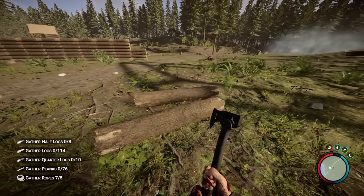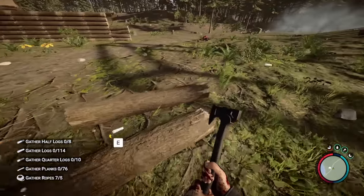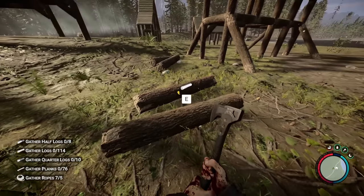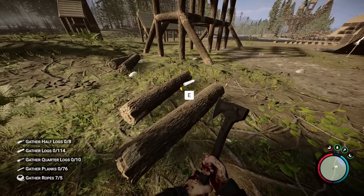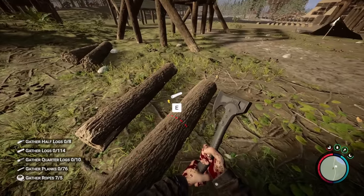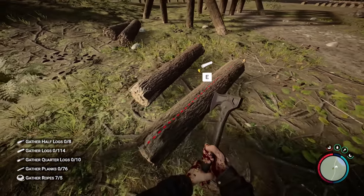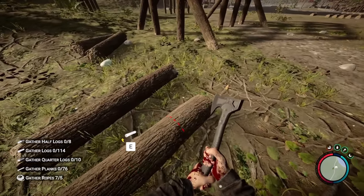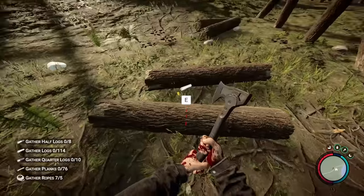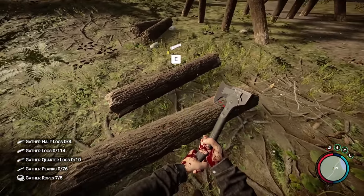This next building tip is a lifesaver. If you've ever tried to cut a log and can't get the cut line to appear, one of the easiest fixes is to always approach it from an angle. Get at it from the side and look across it — the cut lines almost always appear that way. Going straight up from the front doesn't always work. Approaching from the side is the most consistent way to find the cut lines.